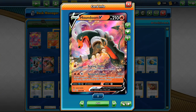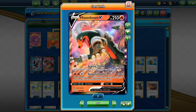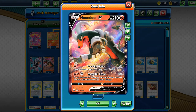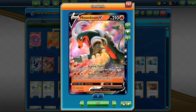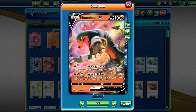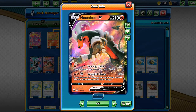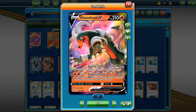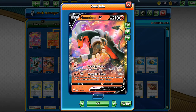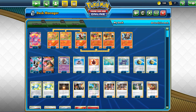This card looks absolutely fantastic. I don't think I've ever seen a card this good looking. Let's talk about its main attack, Vengeful Flame. It does 100 damage as base for 3 energies, 1 colorless — that's good for the special energies. And if one of your benched Pokemon have any damage counters on them, this attack does 100 damage more. So that means you do 200 damage for just 3 energies on a pretty nice basic Pokemon.